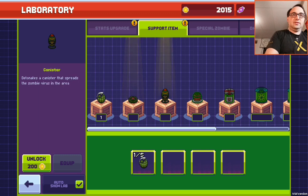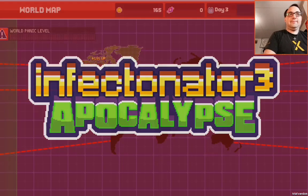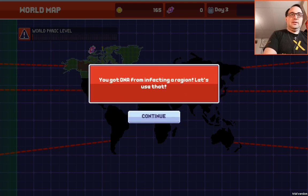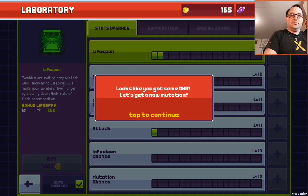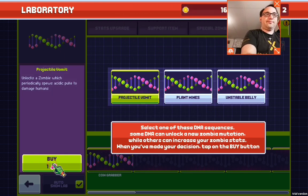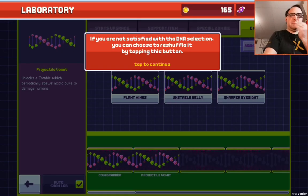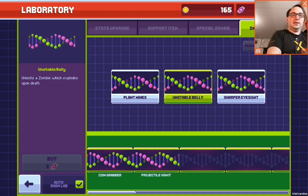Land mines, canister, burger — yeah, let's do a couple burgers, see what happens with that. Used all my money. We've got DNA, let's use that now. Let's go back to the lab — DNA upgrade. Now we've got splitters. Kind of seems like Plants vs. Zombies. Do you have any more DNA? I do, but I can't buy any more.